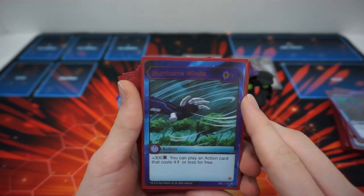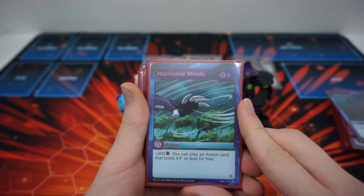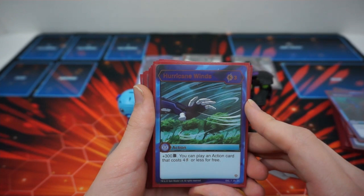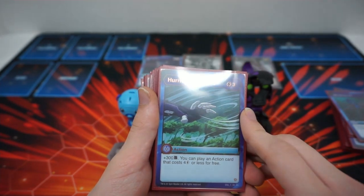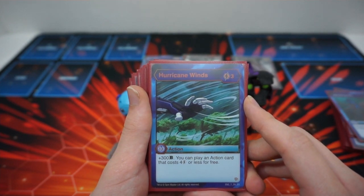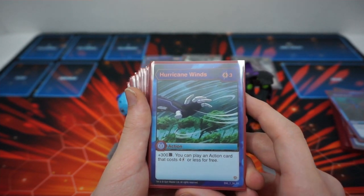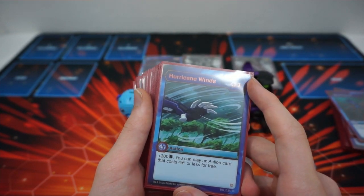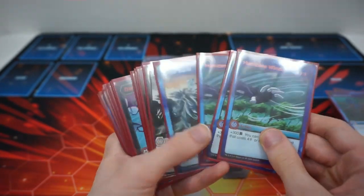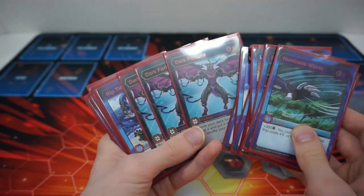We have Hurricane Winds, which we went over in the last deck profile. It's a three cost, plus 300B, and you may play an action card that costs four or less for free. This allows you to play Wave Slash on turn three, which is pretty good. The reason it's in here is solely because there are some cards we want to play without it feeling as bad — specifically Wave Slash so you can play it on turn three, and Dark Fortune, which we'll go over later.